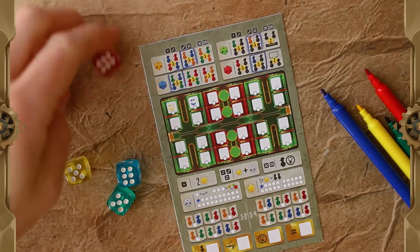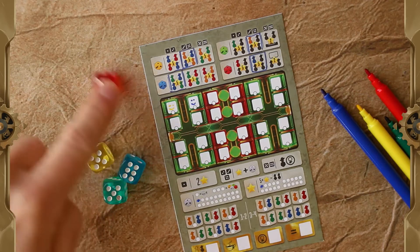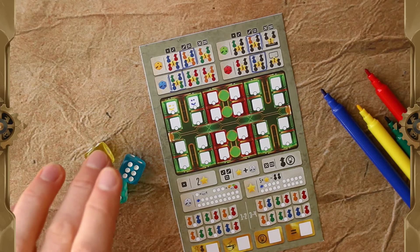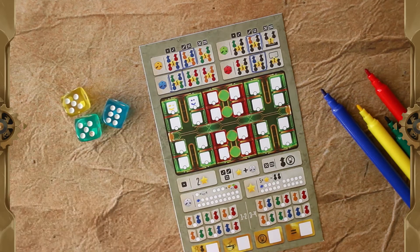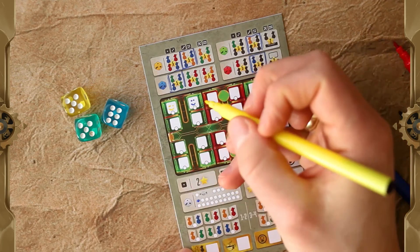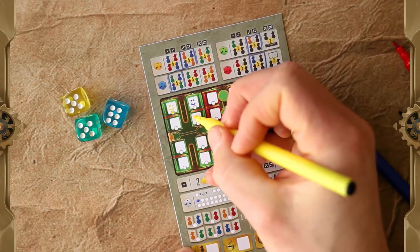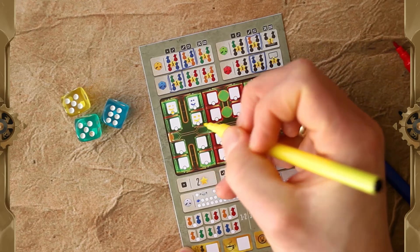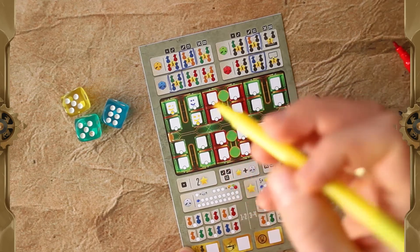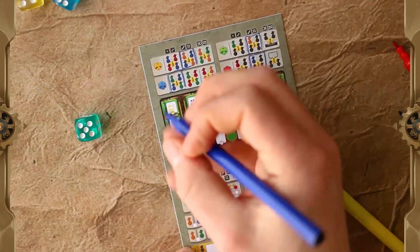Now it's time for another round, this time with the other player as the first player. Let's say the other player takes the red die. I'll definitely pick the yellow five, which is a persona — because it's a value of five. I'll mark it here.